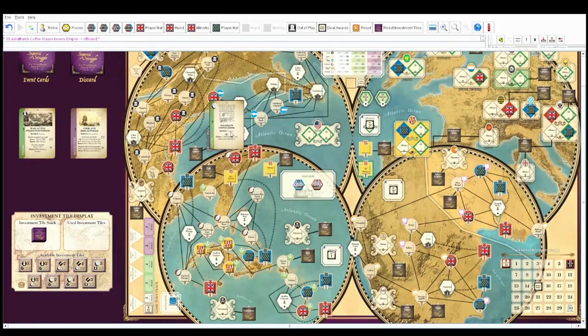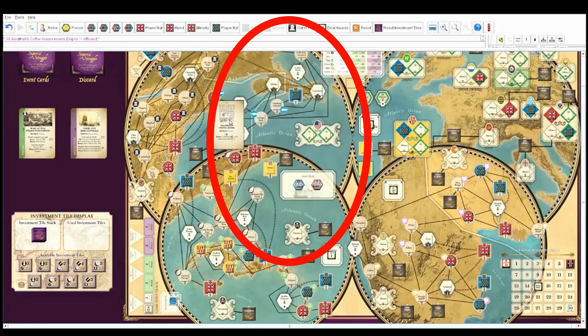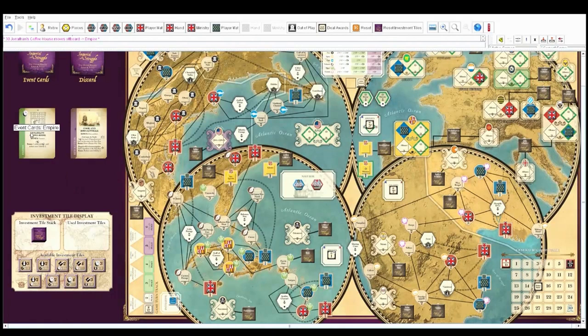I'll pull an empire card to show. Jonathan's Coffee House — its bonus is finance, meaning if you have a ministry card showing with the finance characteristic, the bonus comes into effect. This card gives you two economic action points, and the bonus is one additional point plus reduce your debt by one. So if you have a finance ministry card face up, you get three economic action points and reduce your debt by one. Apparently we should all be visiting Jonathan's Coffee House.